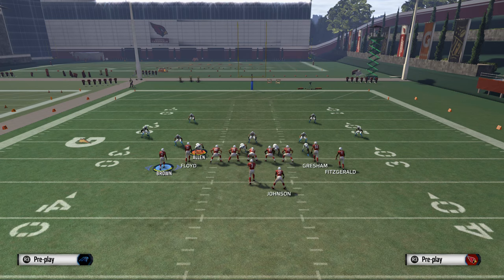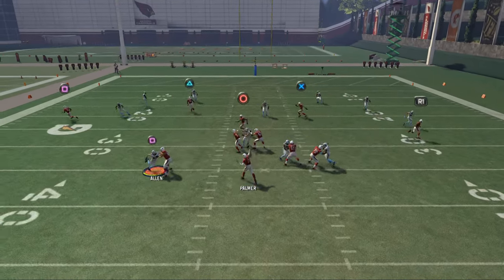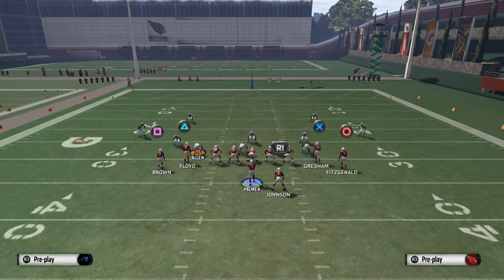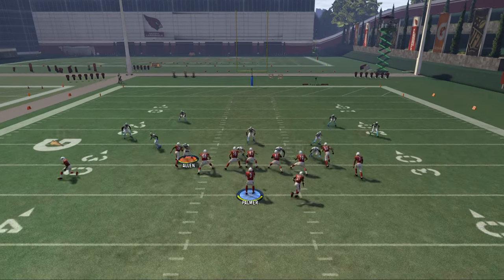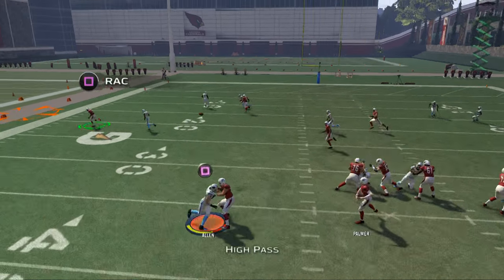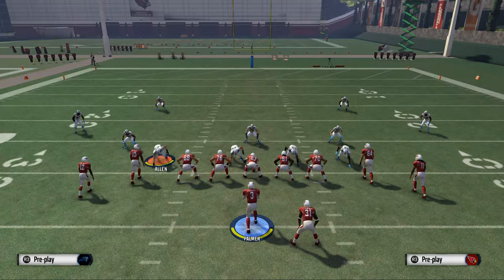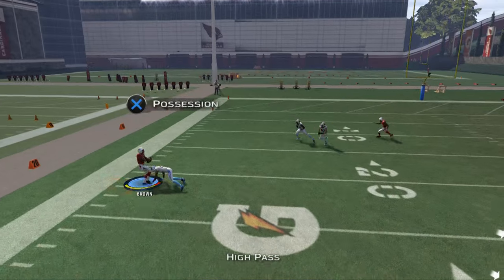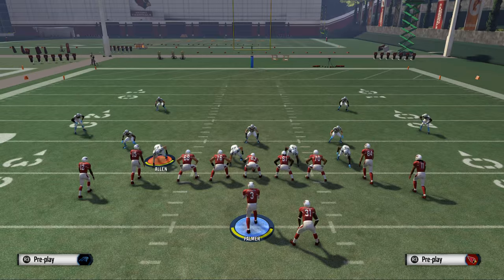Let's get into this play. We have a zone look, so we know this is good against man — but what happens if they call a zone? We're still going to motion Brown to the out and snap him at the numbers, but now instead of bullet passing this route, we're going to high pass lead it by holding L1.